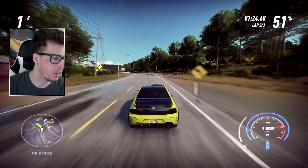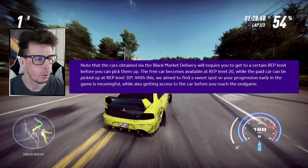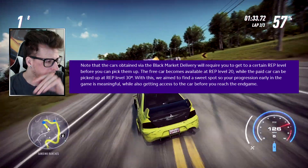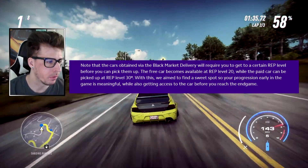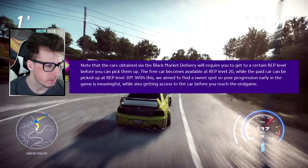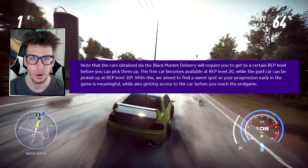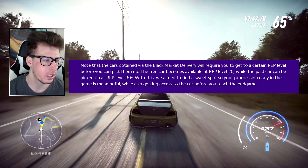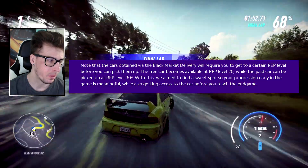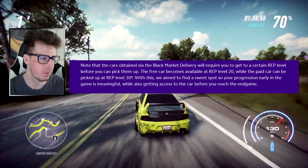Note that cars obtained via the Black Market Delivery will require you to reach a certain rep level before you can pick them up. The free car becomes available at rep level 20 — good thing we're all level 50. The paid car can be picked up at rep level 30. They should have just made it 50 at this point because everybody's already there. They aimed to find a sweet spot so early-game progression feels meaningful while still getting access before end game.